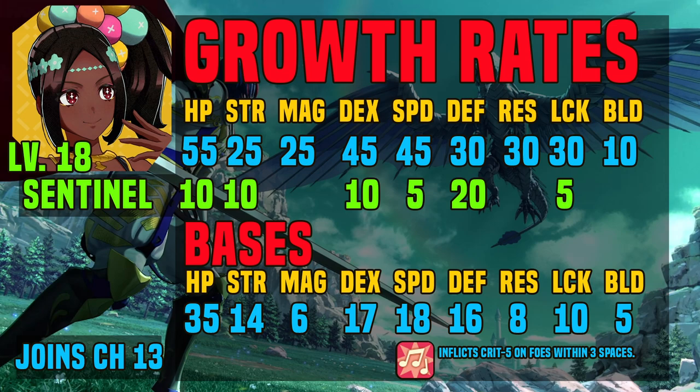Looking at her growths, she definitely has mixed offense attributes — strength and magic both at 25% with an emphasis on strength as per her base class. She also has really good dex, so she'll have decent crit chances as well as good accuracy. She has high speed which means more avoid and more doubling, and pretty good defense, res, and luck — which means crit avoid as well as extra avoid. Her 10 build growth is not bad and will give her one point of build stat per 10 level ups on fixed mode.